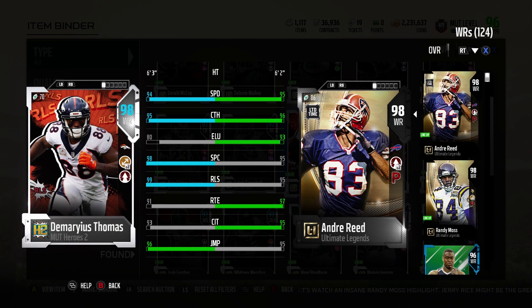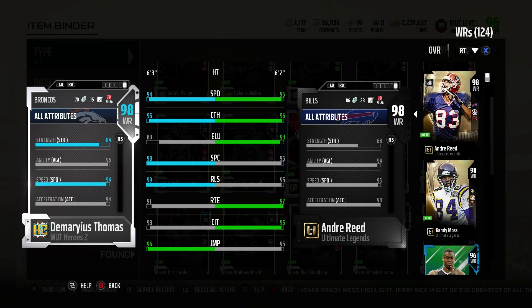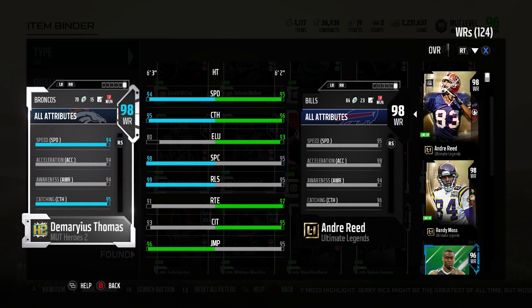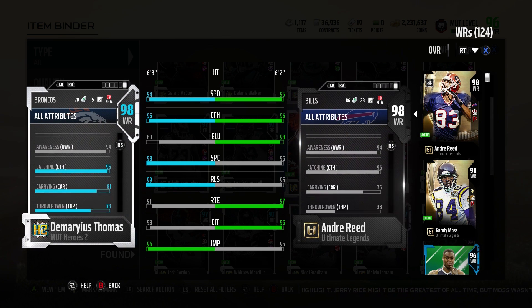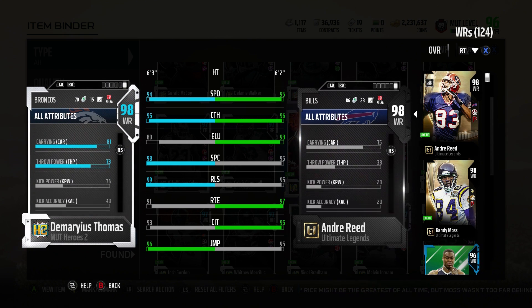So we got the toughness tier 5, so we can get up to 94 speed, which is pretty important — the extra speed. 94 speed kind of puts him closer to the middle-upper class receiver for speed.